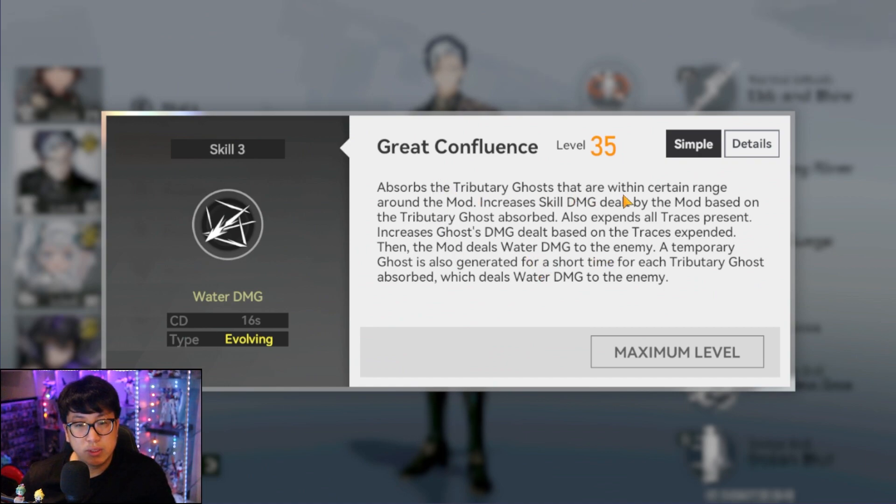Skill three is Great Confluence — absorb the clones within range around the mod. This is where it gets a little tricky: you have to mind clone placement because they go back and forth. Per three normal attacks used, it increases skill damage dealt by the mod based on clones absorbed, and also expends all traces present. You want to do this with four traces. For every clone taken in it's six percent, and for each trace consumed the clones deal an extra twelve percent damage lasting eight seconds, so you deal quite a bit of damage for each clone absorbed.